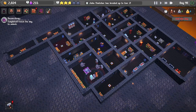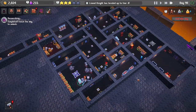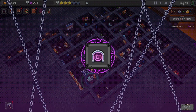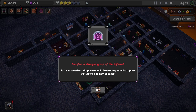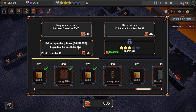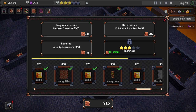Let's check this out and see how we do. Our hero is satisfied — very nice. Got more stuff for the guys: inferno monsters drop more loot and they're cheaper to summon, which is nice. Let's collect — gets us a fancy door.